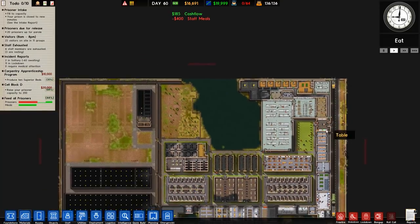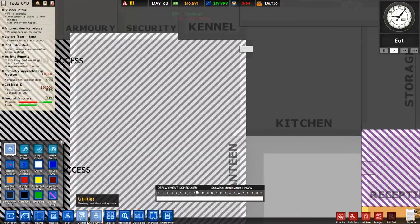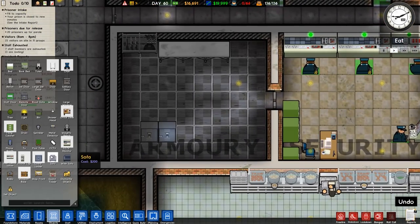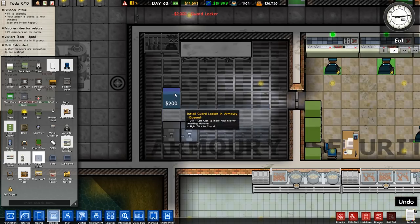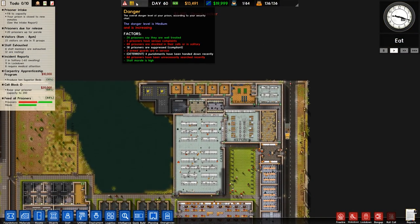We need to eventually put some armed guards around here. That'll apply suppression effects, but actually it doesn't really matter. Let's go to Staff, Armed Guard. We haven't finished this area yet, so let's go to Guard Locker, place it there, rotate it around, and place it there. That should probably do for now. Danger level is increasing.